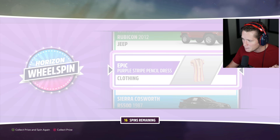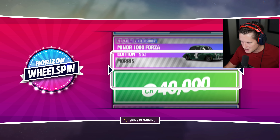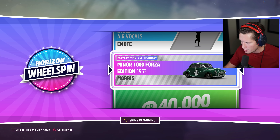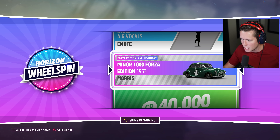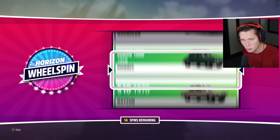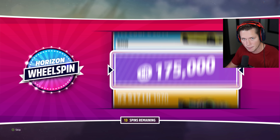Come on baby. Purple stripe pencil dress — bet you guys would love to see me in that tight little number. Here we go, we're going to do six more. Ooh, Forzathon edition Mini 1000 with a credits boost. Obviously Forzathon edition vehicles are very important. Is that just an overall credits boost? Like when you win a race you get credits multiplied — I'm pretty sure. I want one that gives us a skill points boost so you can earn those faster, be able to get more wheel spins. Level up a bit faster.